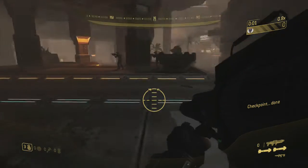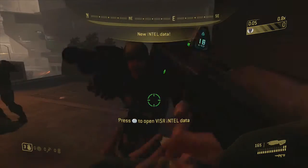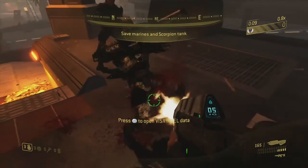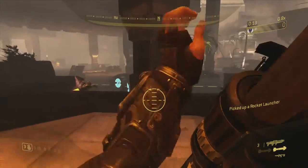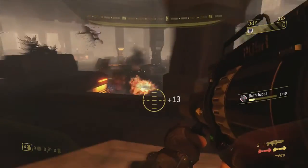So basically start the mission and you start off with a rocket launcher. What I did is trade weapons and then kill the marine I switched with, because you start with two shots but by doing this you are able to have four shots.